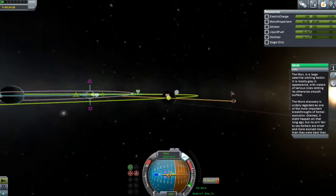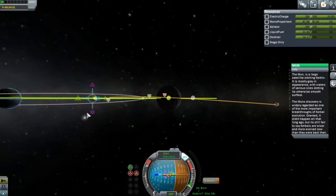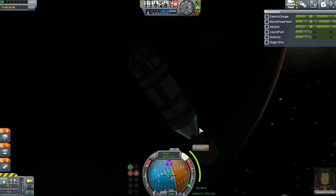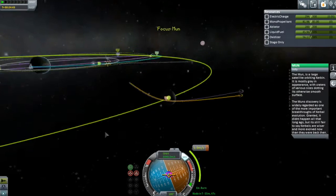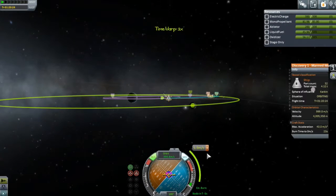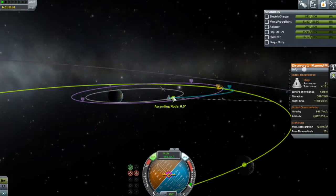Let's turn this engine off and set up a correction burn at the ascending node, considering it's going to be a normal or anti-normal burn. I'm not going to do math - I'm going to do trial and error. What happens if I burn down? It goes flatter. Okay, that's what I want. So it's going to be a 1.5 metres per second burn. Let's just point downwards, and we can literally do that with the RCS. Time warping up to that point. Here we are - we're pretty much at the maneuver. I'm going to tap the RCS and burn forward pressing H.